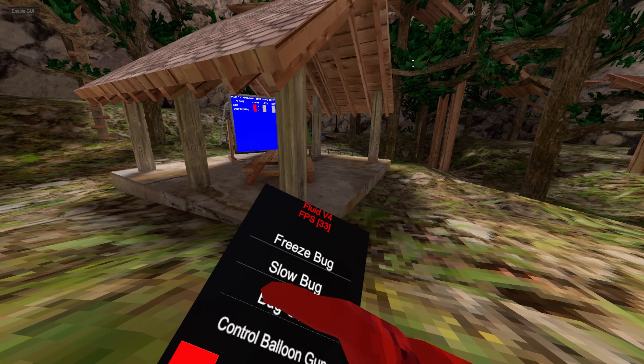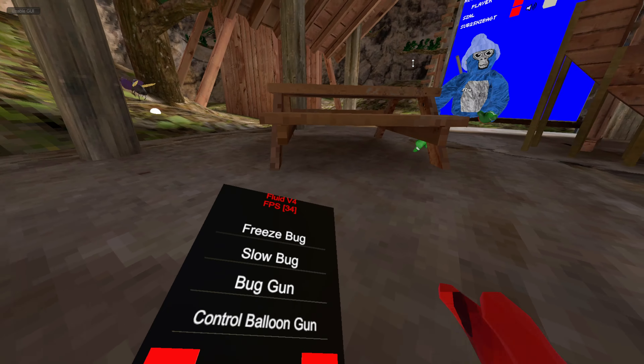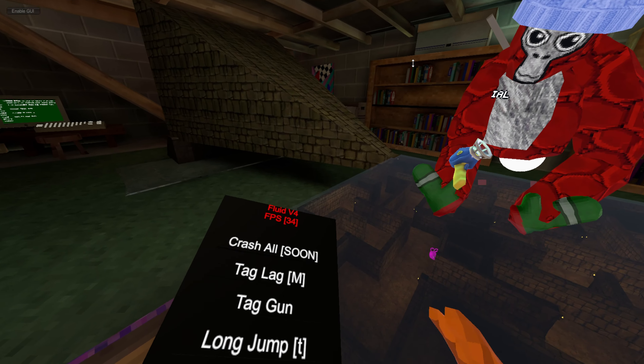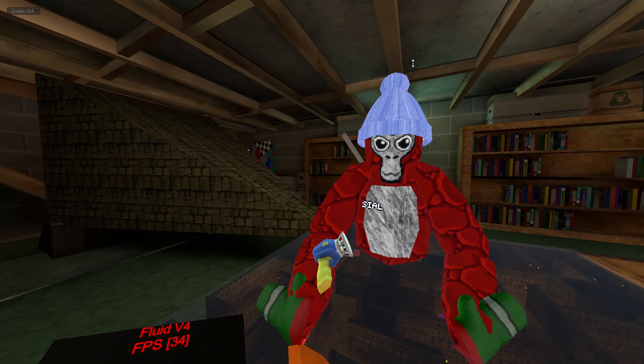Welcome to the YouTube video. Today I'll be showcasing the Fluid Mod Menu v4. First mod we have is Disconnect — obviously it disconnects you from the lobby. Speed boost, flight, platforms — it's just smaller red platforms, invisible platforms, and platforms that are not invisible.